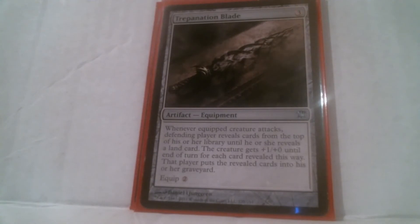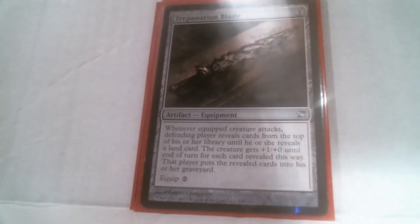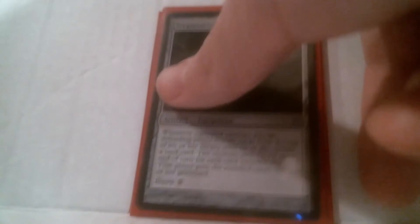And then there's Trepanation Blade, which mills and then powers up the creature depending on how many cards you mill — because you mill until you reveal a land card. It costs three to come down and equips for two. It fits the theme of the deck very well of messing with the opponent's deck by milling.